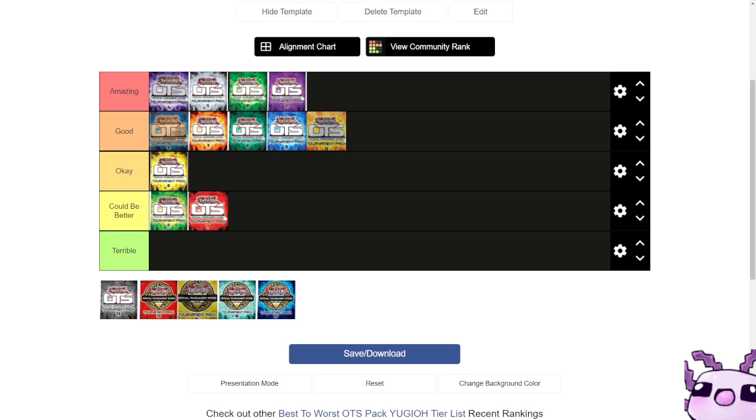But then the commons start to lack with things like Spore, Formula Synchron, Ultimaya Tzolkin, Muddy Mudragon, Bottomless Trap Hole, Dimensional Prison, Floodgate Trap Hole, and the Generator Token. Overall, this OTS pack was pretty good in its era, but the ultimate rares and commons aren't carrying the set — it's mostly the super rares that see play here and there nowadays.